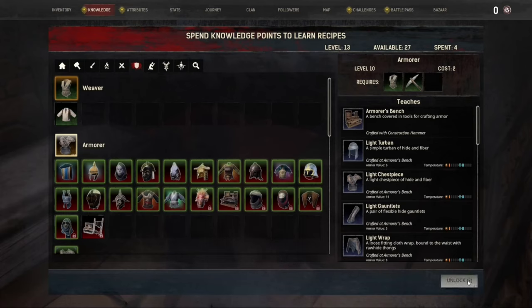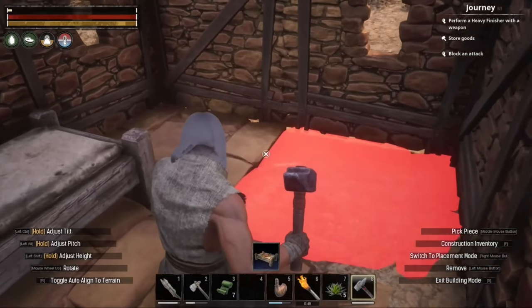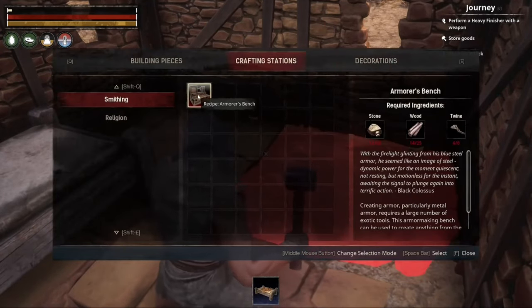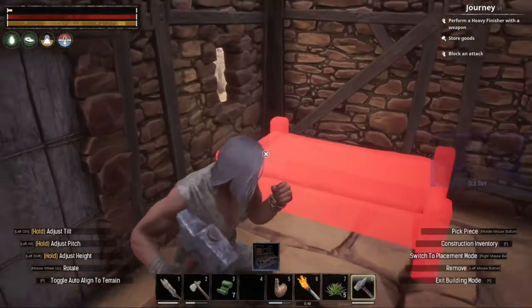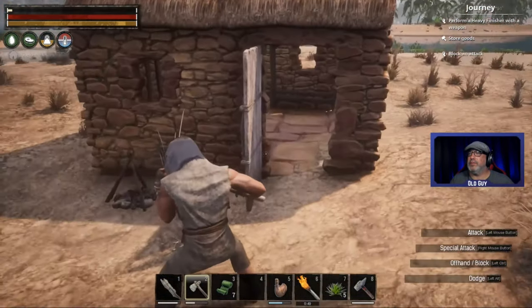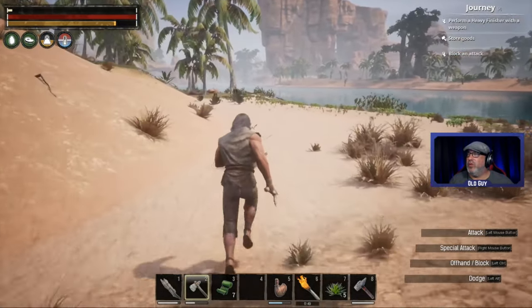Cost two - I think we could do this. Can I press F? There we are. Can I build this? Crafting stations - what do I need? We need way more wood and we need more stone and twine, so let's gather this stuff up again. Wood and twine, wood and twine.